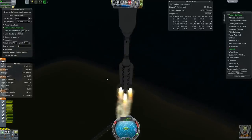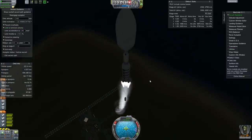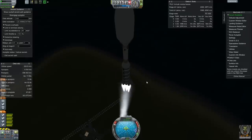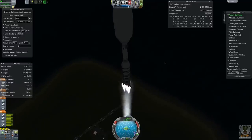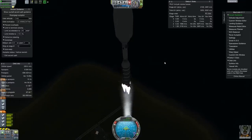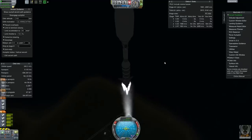Our thrust-to-weight ratio stays pretty high through this stage. Hopefully by the time we kick over to this nuclear engine we'll be high enough up in the atmosphere that it will not matter. I'm a little concerned about that — this thing's relatively heavy. Once we get into space it won't be a problem. It should have fuel for days up there for the amount of stuff we're going to do.